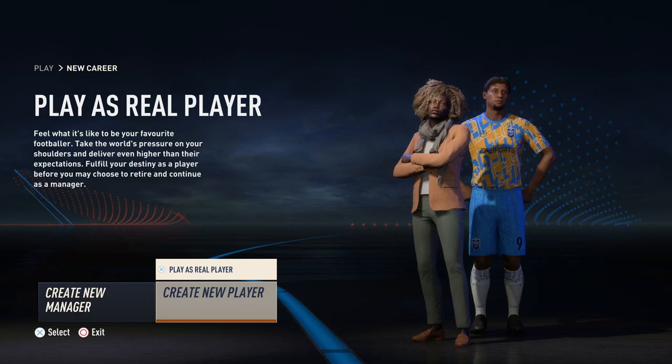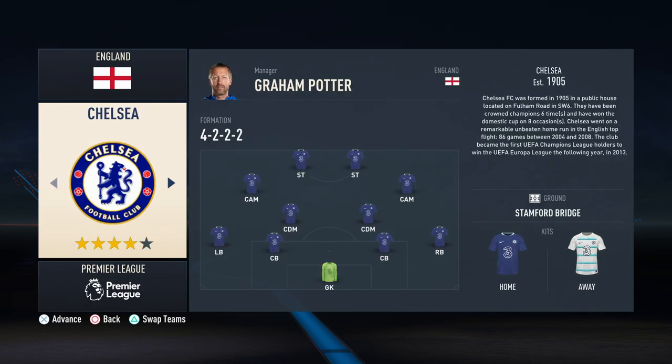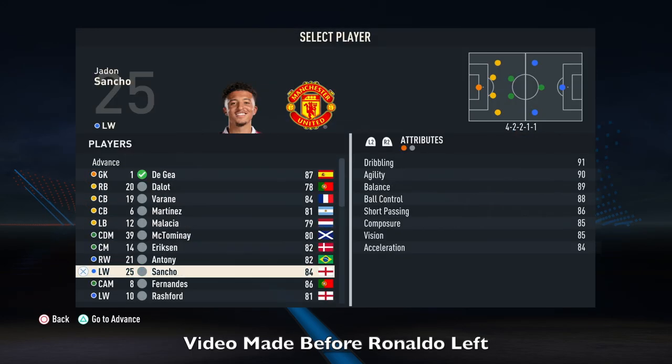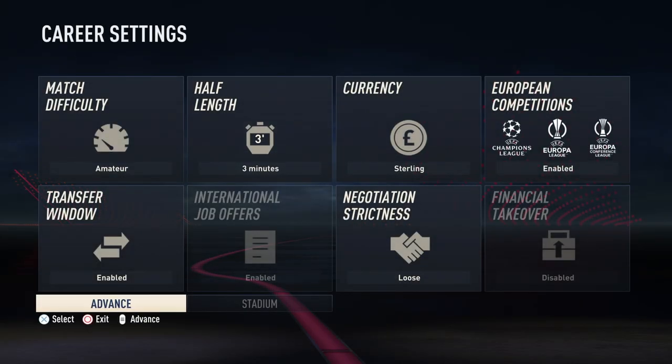You have to go to 'play as a real player' in the player career mode side of things. You can even create a player, but that's not really the purpose here. You can pick from any player in the game, as long as they're in the squad update. Let's say you want to do Ronaldo — you just go to United, find him in the list, click him, go to advance, and set up a player career mode with Ronaldo.